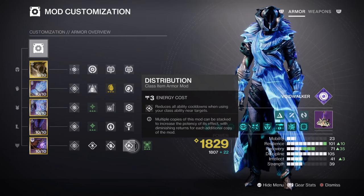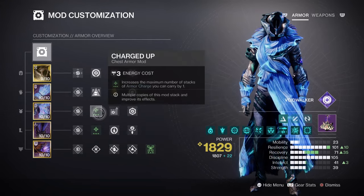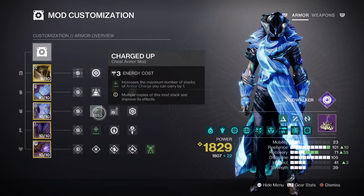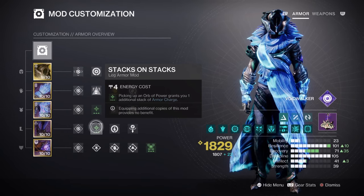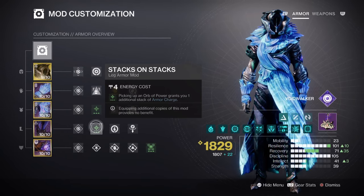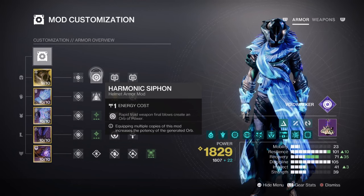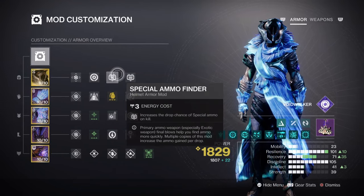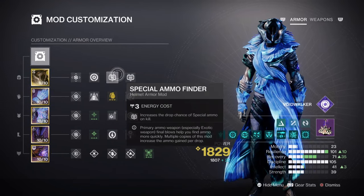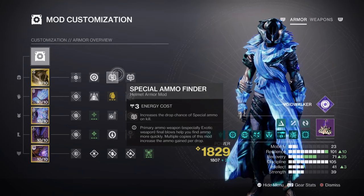This section covers armour charges and additional optional mods. Charged Up x1 expands how many charges you can carry, while Stacks on Stacks makes each orb of power collected count as 2. Having the Harmonic Siphon and Powerful Attraction mods further helps with creating and collecting orbs faster. Lastly, Heavy Ammo Finder, Special Ammo Finder, Reserves, and Scavenger mods are 100% needed for the build.